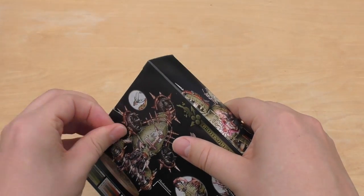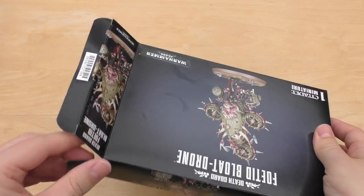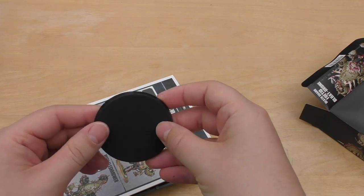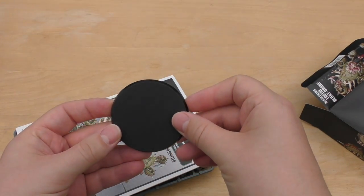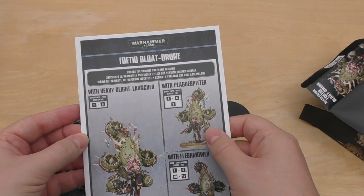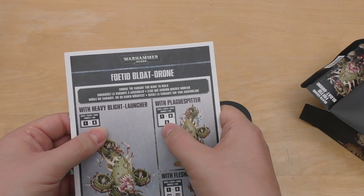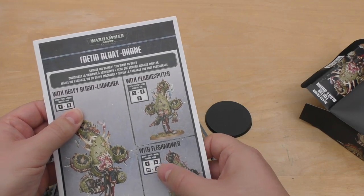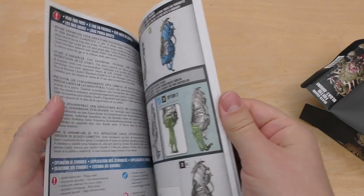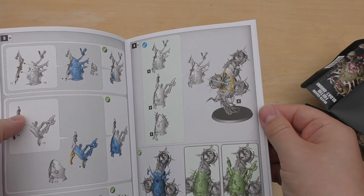So let's unbox it. Two sprues — kind of thought it would be. You get this nice, I think it's a 50mm base. And this is the instruction booklet. You've got all the steps: 1 to 8 for the blight launcher, 1 to 6 and then number 9 for the plague spitter, and 1 to 6 and 10 to 12 for the flesh mower. It's nice that they've split it up so you can just go through which stages you want to do.